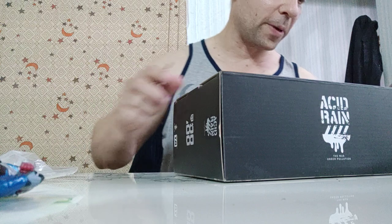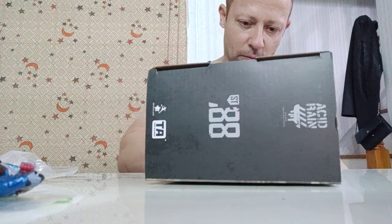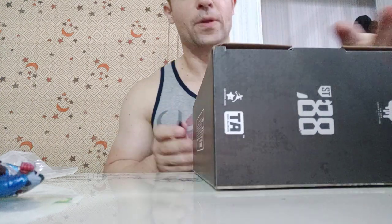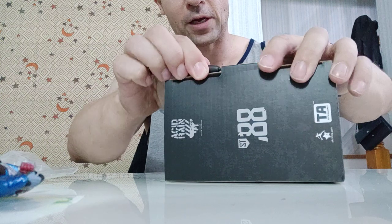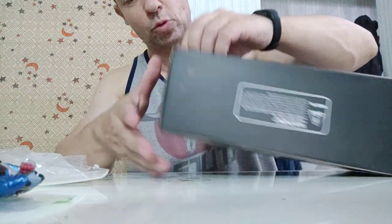Let's have a look — I'll get a screwdriver to help me open it so I don't rip anything. You just stick it underneath here and lift up, then get the tab out without actually ripping the card. There's a small tip for you.